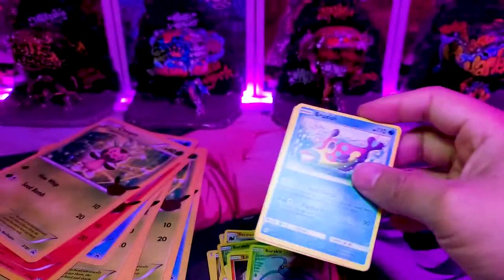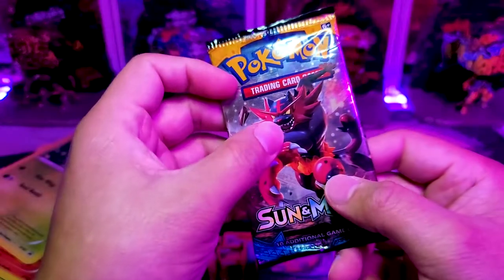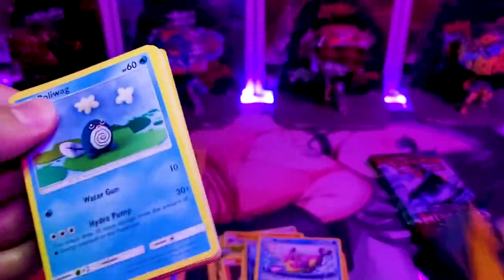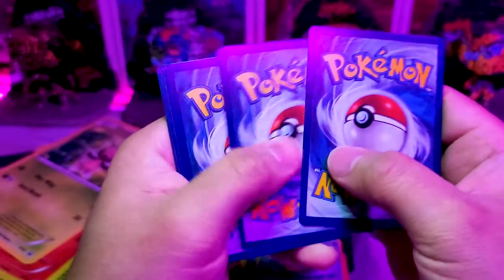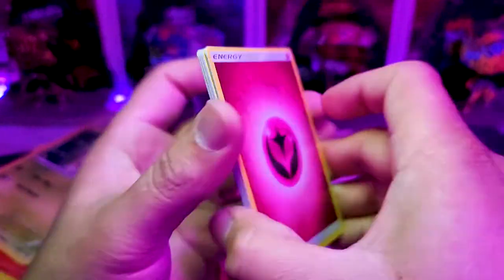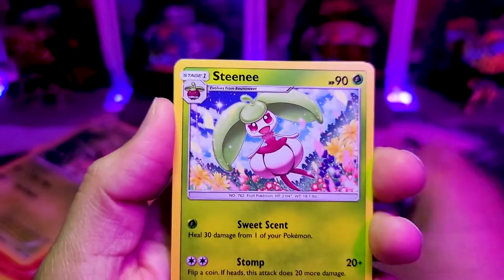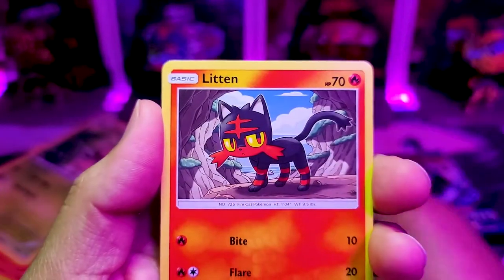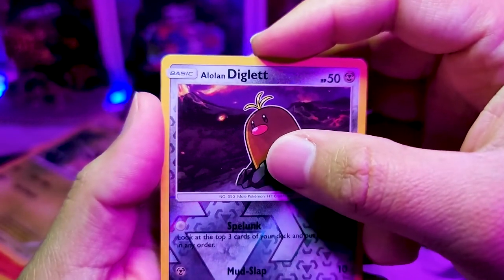...Bruxish. Okay, this is the last Sun and Moon pack and that means this is the one that has to give me that Lily. It's the only chance I have left to get Lily. There's your code — one, two, three, four to the front. For our final Sun and Moon pack we got a Fairy Energy, a Potion, Spinda, Steenee — I love Steenee — Bellsprout, Petermon, Eevee, Stufful, Litten, got an Alolan Diglett reverse, and please be something good...